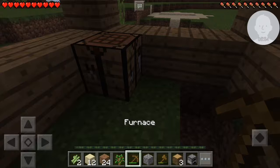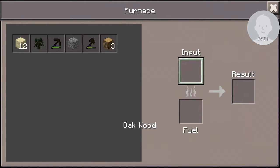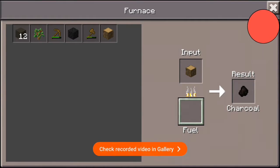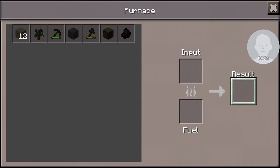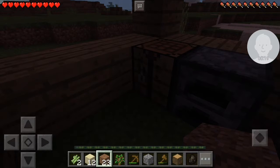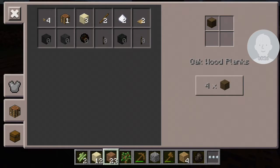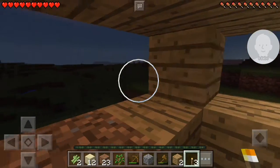Furnace. Let's put another one down. It's dark — put a piece of dirt right there. Then let's go to crafting. Make some sticks, make some torches — there we go! Yay, I feel safer already.